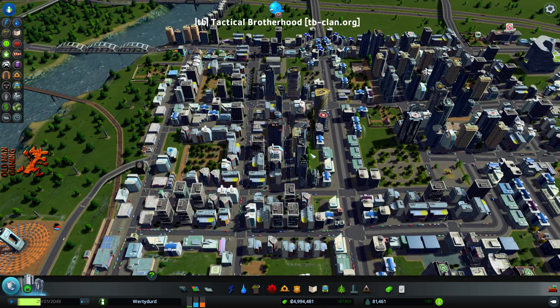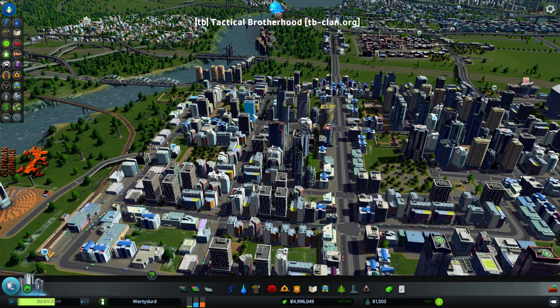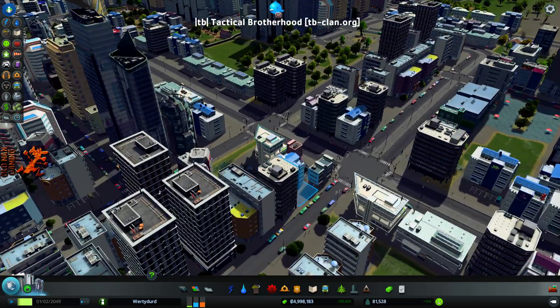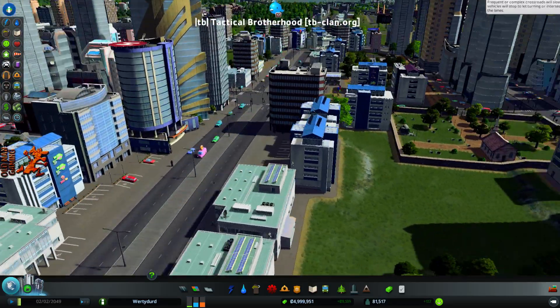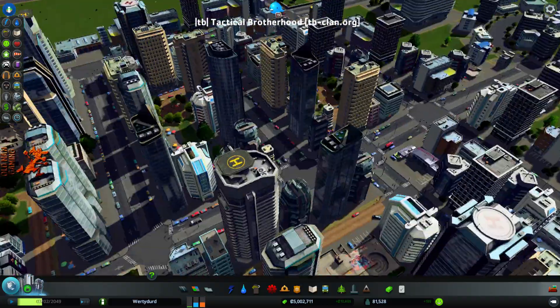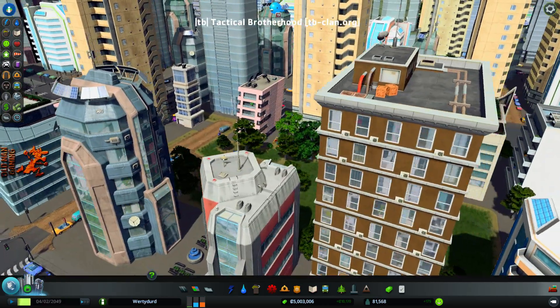You have zero citizens when you start, and you have to do something to bring people in. It started as some commercial, some residential, and I had some industrial over in Spruce Hills. It kind of expanded from there — there's a lot of stuff you have to manage about your city. This initial establishment, if we zoom right in here, is a bustling city with high-rise office space down this main drive. The residential piece of this portion of the city is over here — all of these buildings are residences.